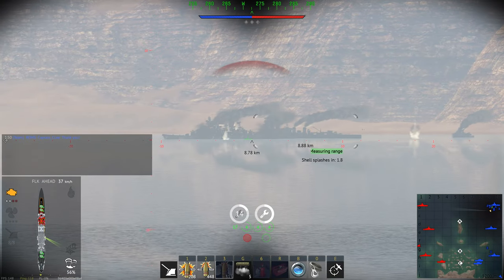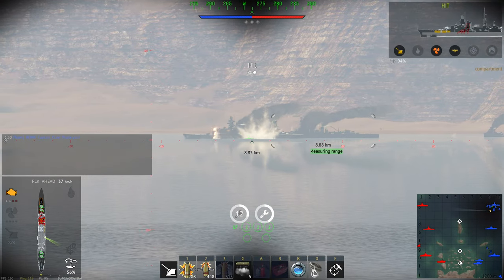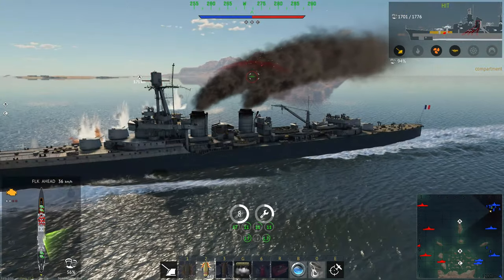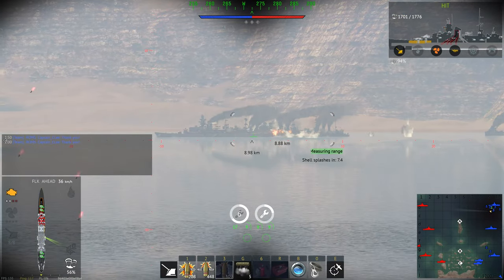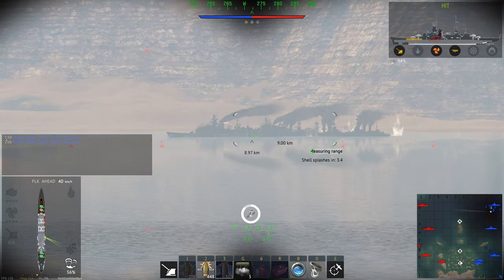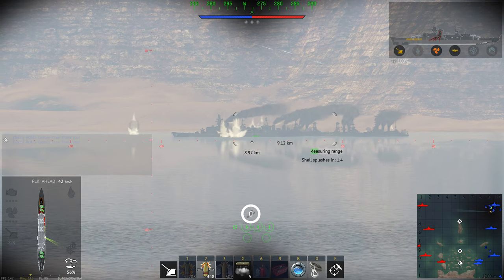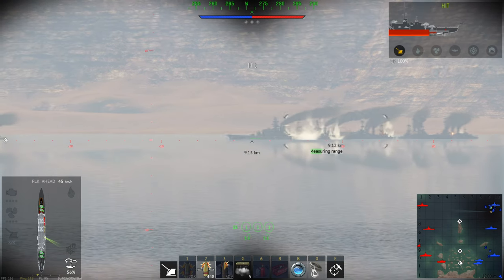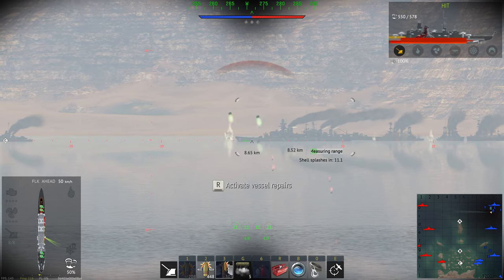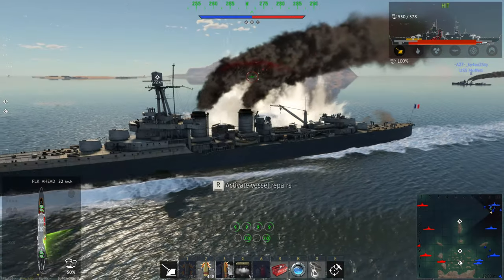Why is the ship bad? Basically it has no armor, no firepower, and no versatility. It's all about the guns, and they are not really good. The AA is probably best described as decent at short range, but by the time you shoot down the aircraft, the bombs are already in the air or the torpedoes are already in the water.